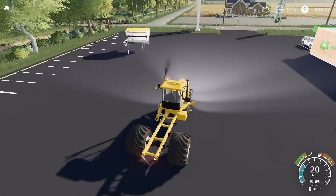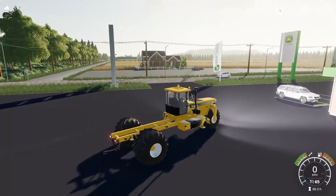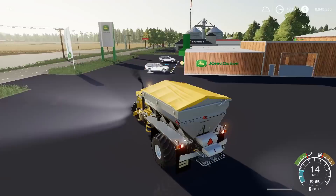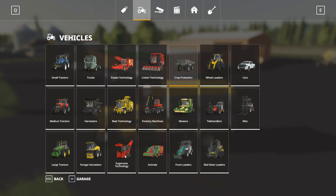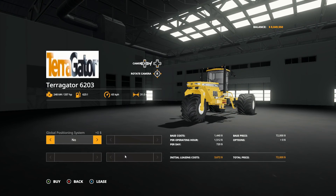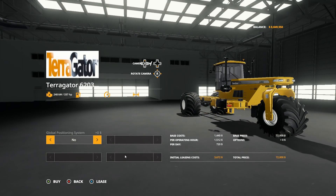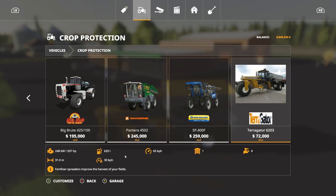I love the way the lights work on this — they did a really good job with the lights. I also notice it's got a hitch on the back; I'm trying to think of some good ways of using that with some of the implements. Let's go take a look in the store. Starting with the Terragator 6203 itself — you go to Crop Protection, that's where you'll find it. It's 337 horsepower and $72,000 base price. That's actually not bad — though that doesn't come with any implements, you just get the tractor. The Big Brute is $195,000, so it's half the price of that.